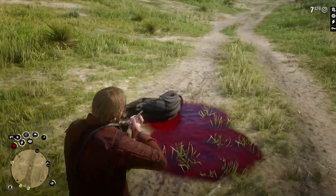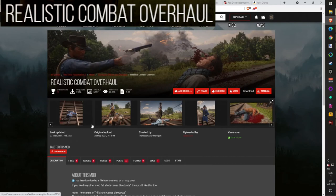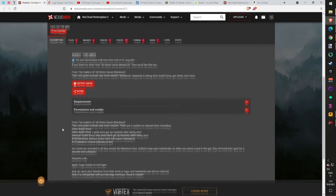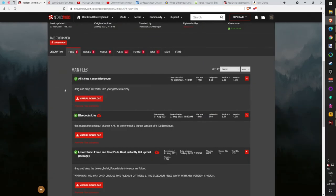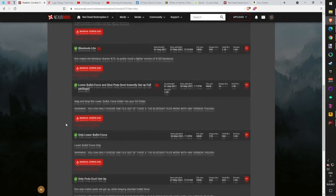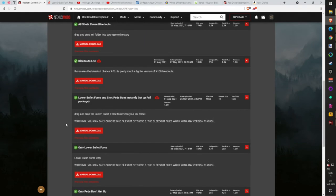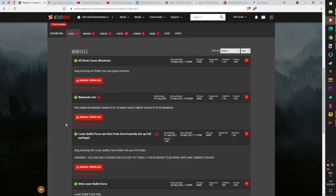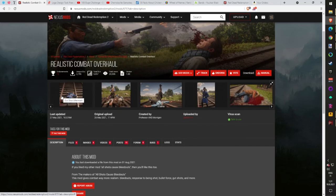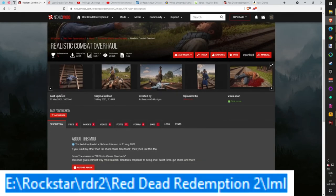Time to make combat more realistic. Realistic Combat Overhaul changes how bullets work, how NPCs bleed out, and how they act when shot. The mod has two main variations — 100% or 75% bleed out from bullets — and then three additional mods from which you can choose one. I picked 75% chance to bleed out, plus lower bullet speed and NPC stay down longer. Drop both folders into the LML folder.